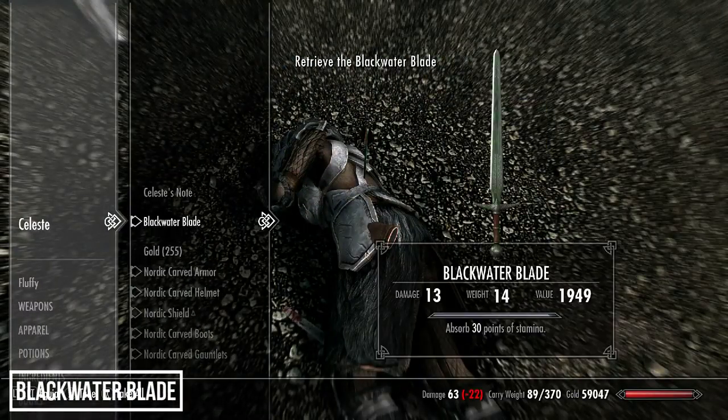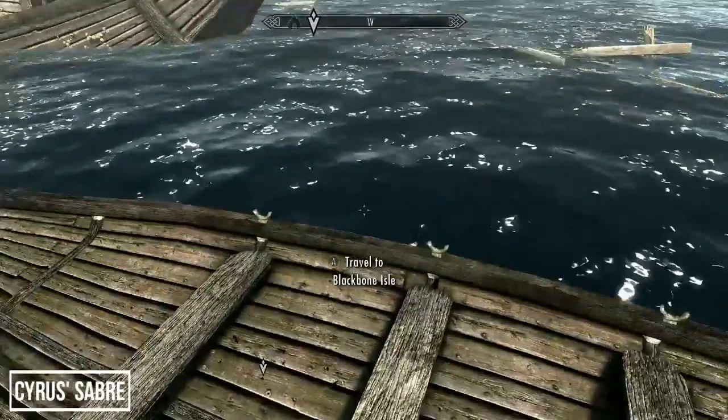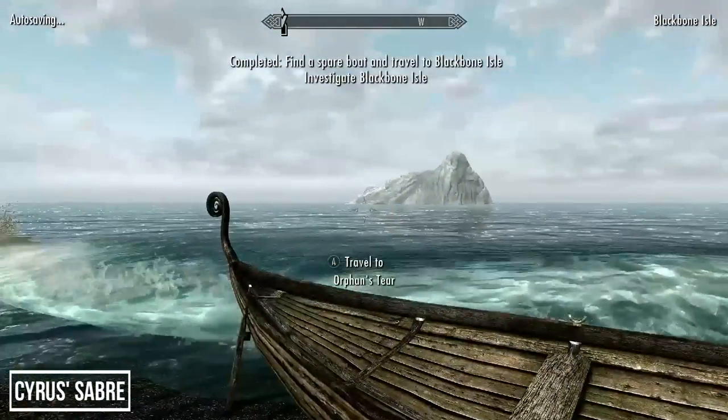Kill Celeste and you'll be able to retrieve the Blackwater Blade — a Cyrodilic steel sword that carries an Absorb 30 Points of Stamina enchantment. Not a bad enchantment for power attack builds, but there are better weapons out there. Once you've picked up your first new unique weapon, climb aboard the small boat to sail to Blackbone Isle.